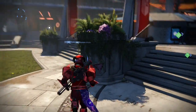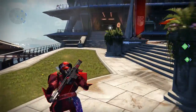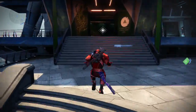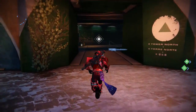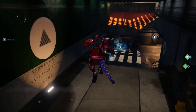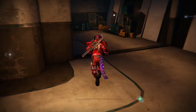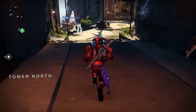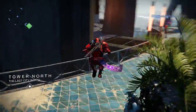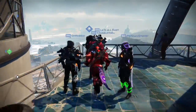Good evening, Guardians. It's that time again. You can see Xur is in the tower — we've got the Mark of the Nine and the flowers, and I see a bunch of people in the menu over here by the Speaker. Either there's a whole lot of people that have New Monarchy, or Xur is over on the balcony. And Xur is over on the balcony, so quite easy to find there.